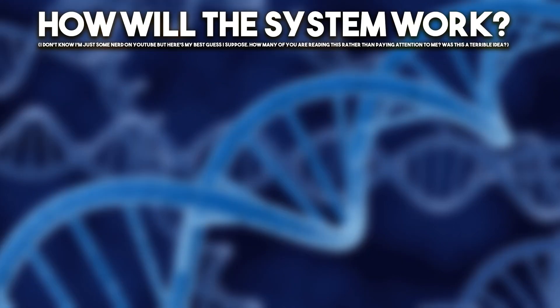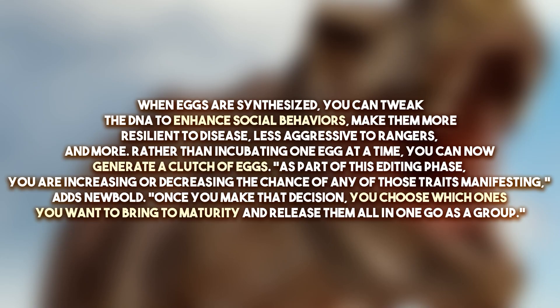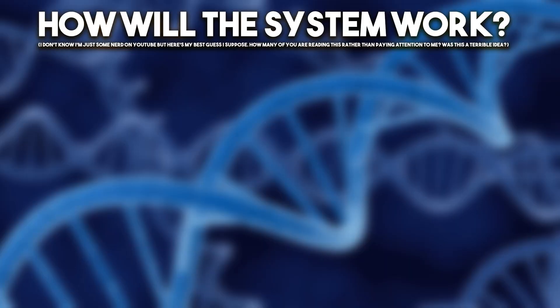Now those are some likely behaviours — it's an interesting system and I'm really intrigued to see how it's going to come together. But I've got some idea on how this could work based on what was said. Going back to the quote: you can now generate a clutch of eggs, and during that editing phase you are increasing or decreasing the chance of any of those traits manifesting. Once you make that decision, you choose which ones to bring to maturity and release them all as a group. So I did a little step-by-step of how I think this system could come together.